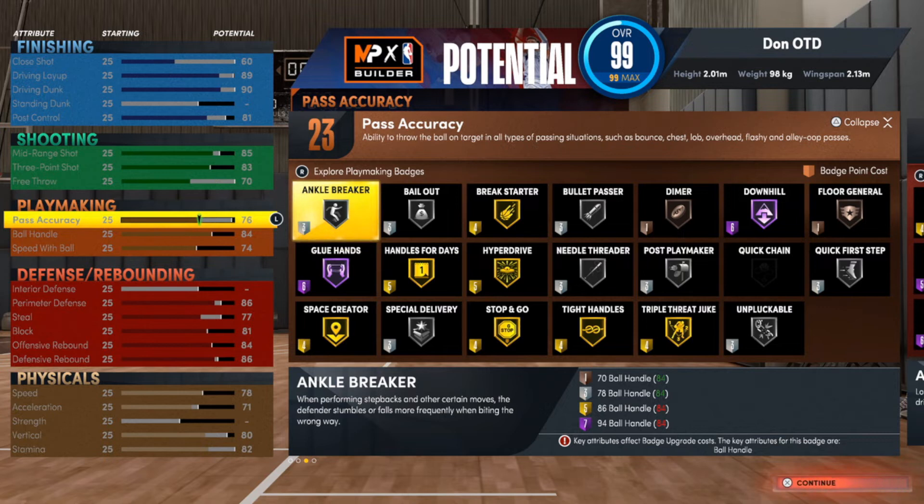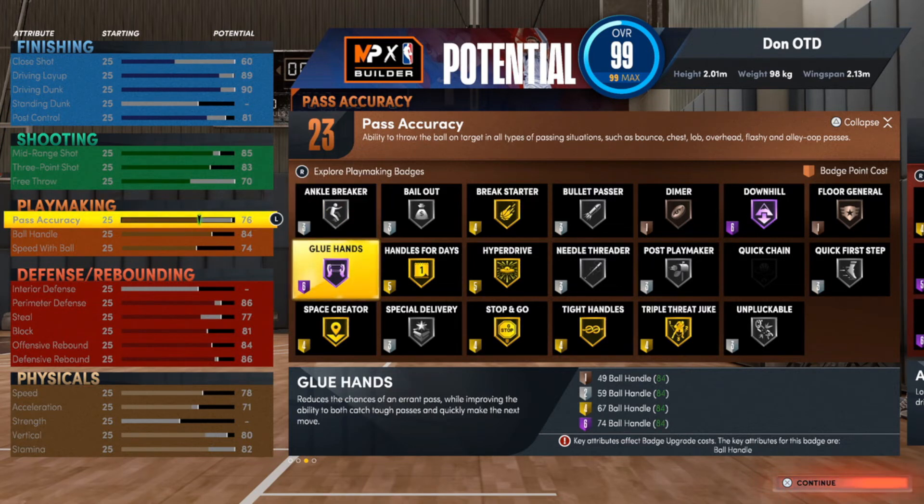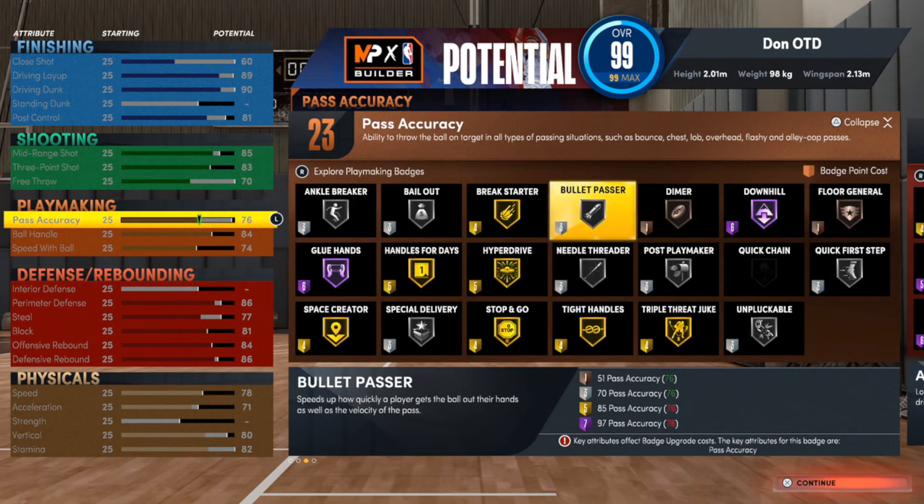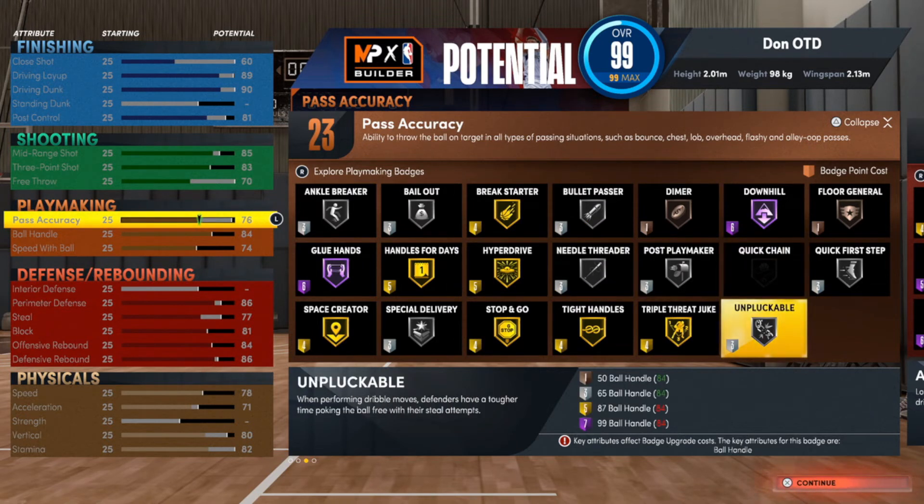For playmaking, on off-ball builds specifically, I like to have Glue Hands at a pretty decent level. If you plan on dribbling a lot, try to use Handles for Days and Quick First Step — that's easy. Hyperdrive is up to you if you're gonna use this build as more of a driver. Space Creator would be solid on this build. Bullet Pass is always gonna be on there. And Unplugable — I feel like they may have done something to defense and people are getting a lot more plugged than they used to, so I'd make sure Unplugable is as high as you can get it. On this build that's silver.